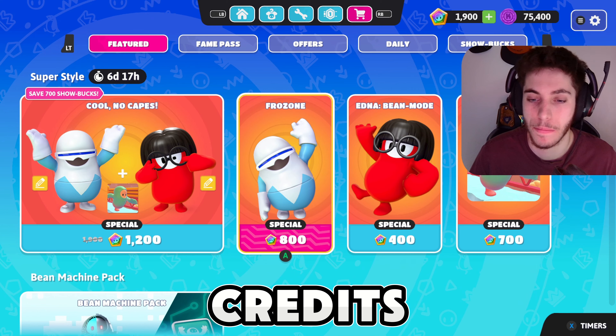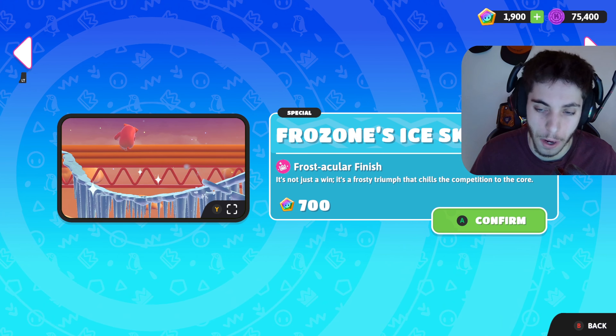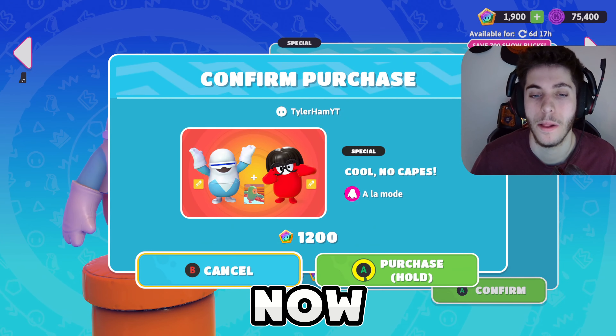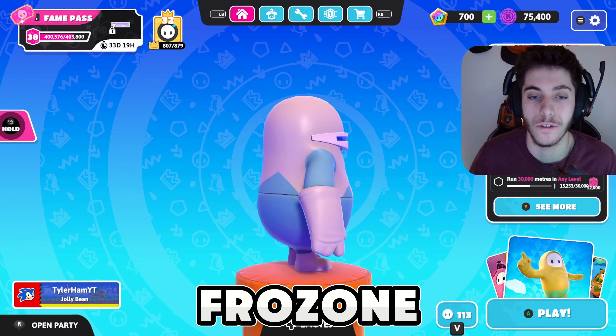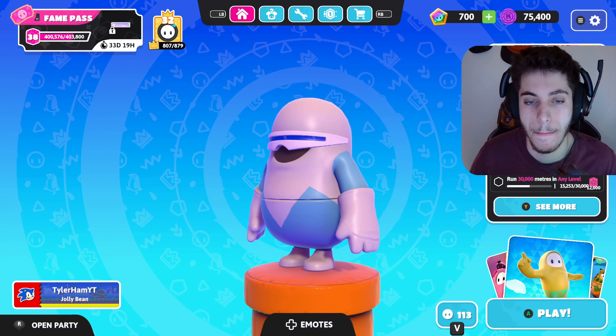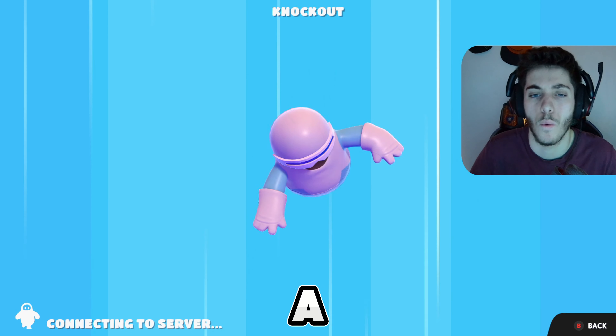You can buy Frozone for 800 credits separately, Edna for 400 credits separately, and just the celebration for 700 as well. I'm going to go ahead and purchase the Frozone bundle right now. Alright, I've just equipped the whole Frozone skin — here's what it looks like. I'll equip the celebration as well and head into a game.